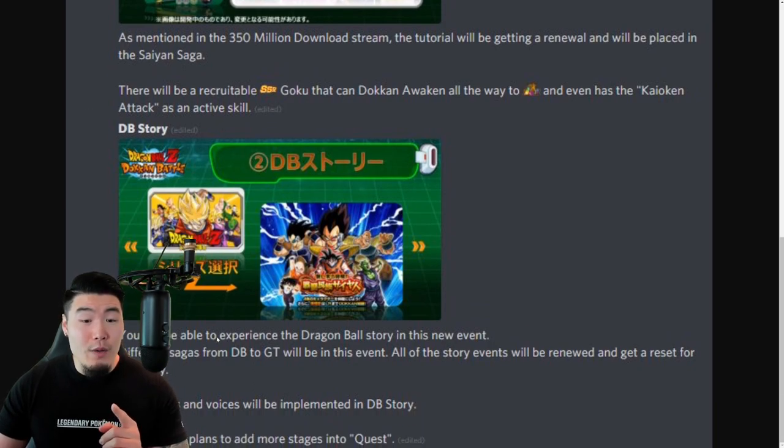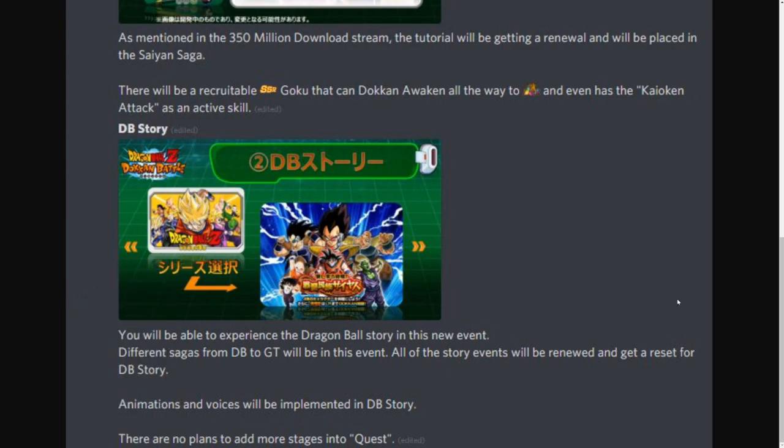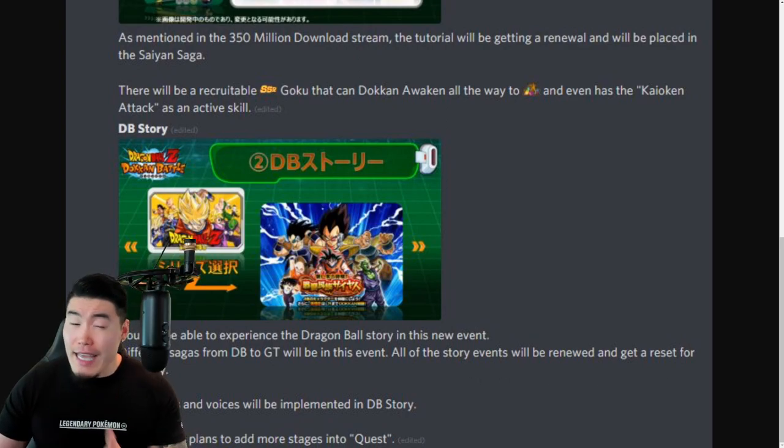Next up we have DB Story, which is a new event. You will be able to experience the Dragon Ball story in this new event. Different sagas from DB to GT will be in this event, so essentially all the sagas, whether canon or non-canon, will be available. All of the story events will be renewed and get a reset for DB Story.